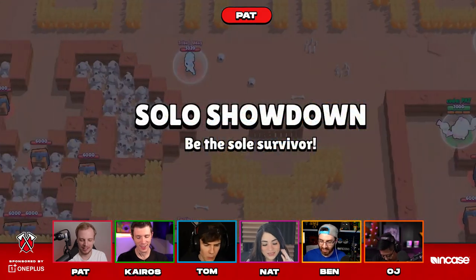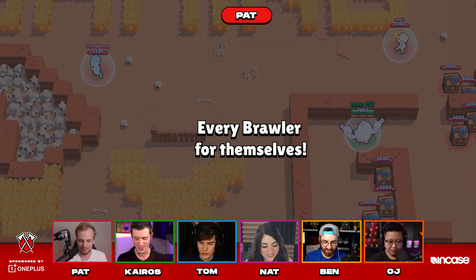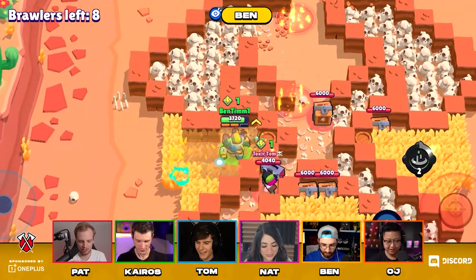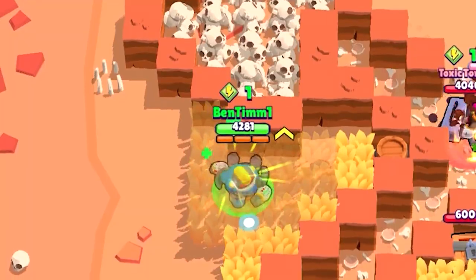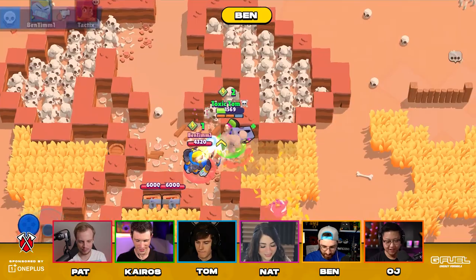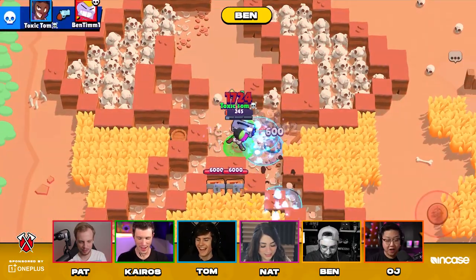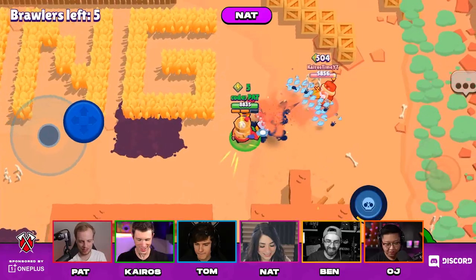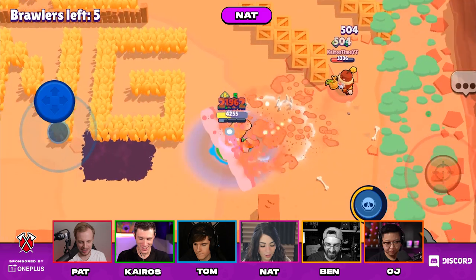Let's go! It's okay to simp for OnePlus, man. What are these wolves? Ben, what's up? That stupid Gale! Didn't happen, no one saw that. I'm going to murder someone. Nat, stop! Get away from here, Pat! Oh, you're so dead! What are you doing, man?